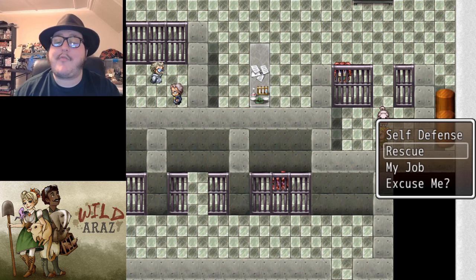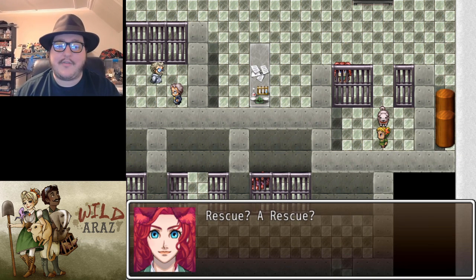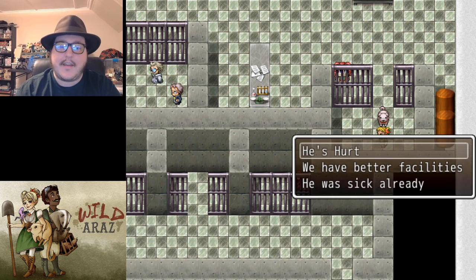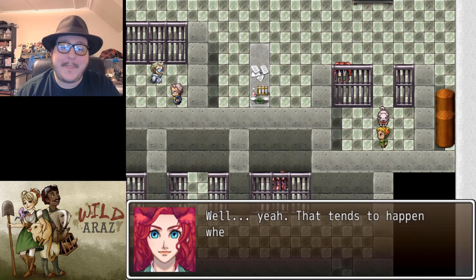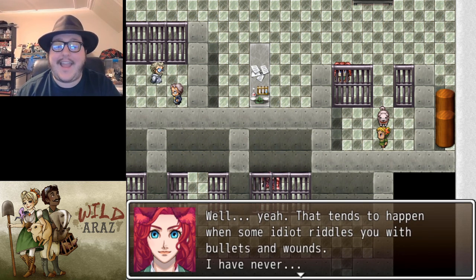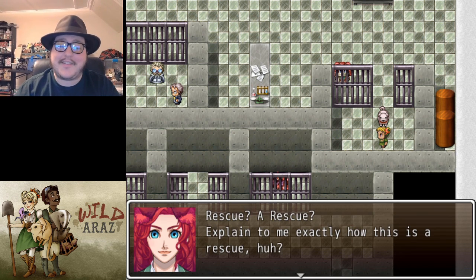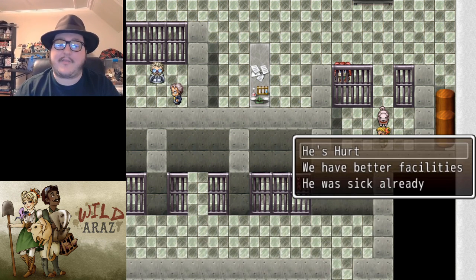'Rescue? A rescue? Explain to me exactly how this is a rescue.' 'He's hurt!' 'Well, yeah, that tends to happen when some idiot riddles you with bullets. Try again.' We've tried to rescue it. 'Rescue? A rescue? Explain to me exactly how this is a rescue.'